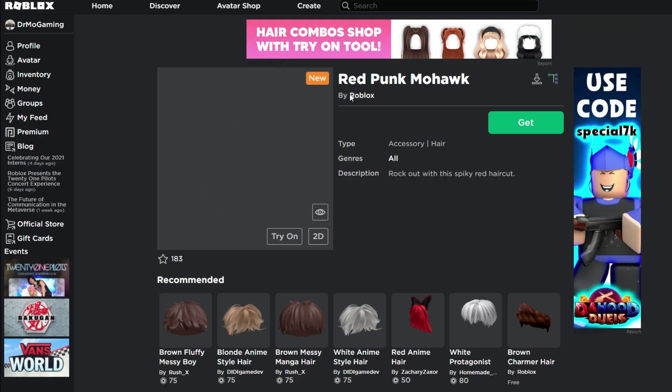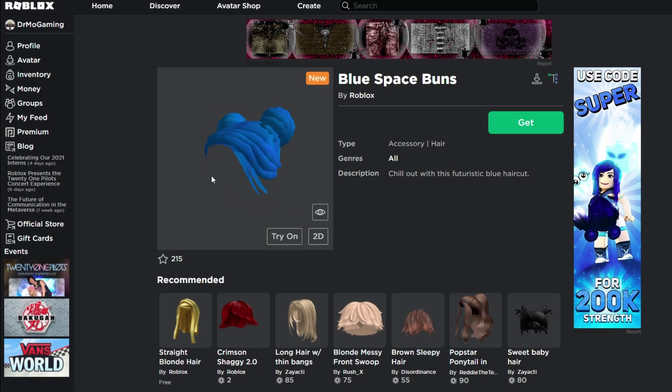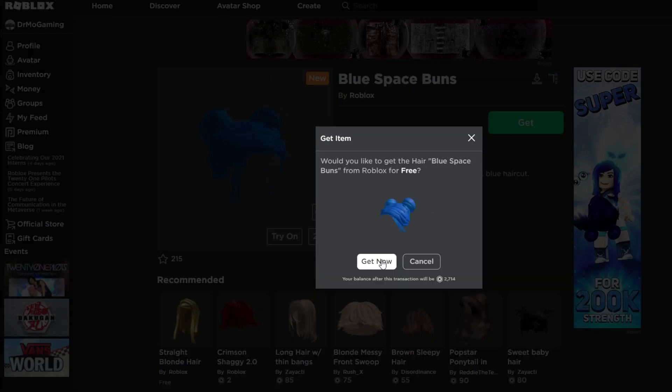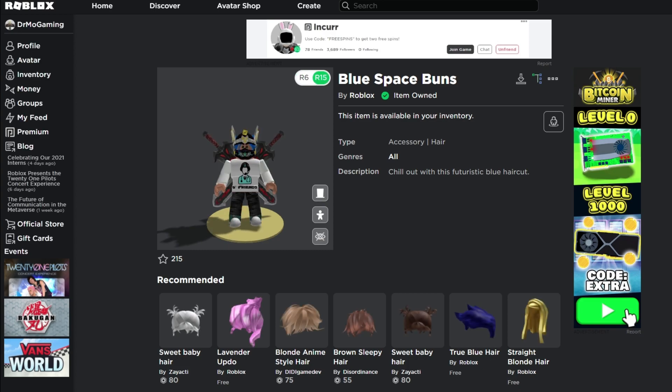So let's take another look at this. Without the hat on — oh yeah, I look like a rock star. Okay, so here is another one: Blue Space Buns. Basically, you get to have the Blue Space Buns hairpiece. It's free as well — hit Get, and that is all you have to do.